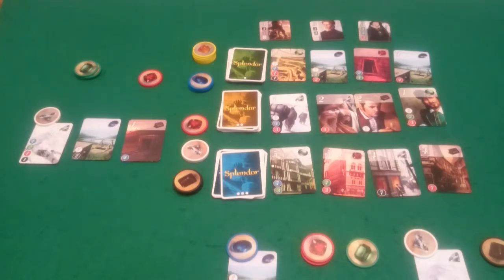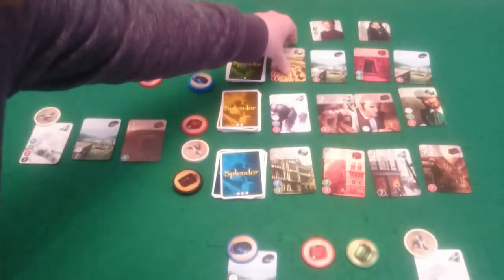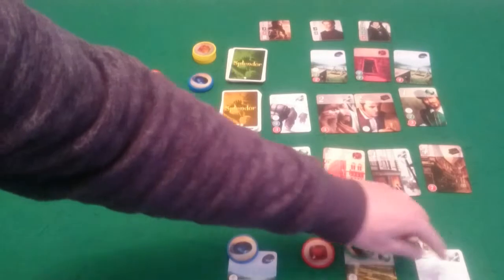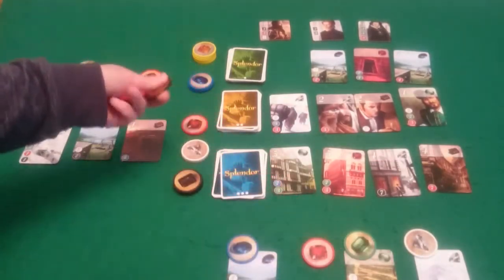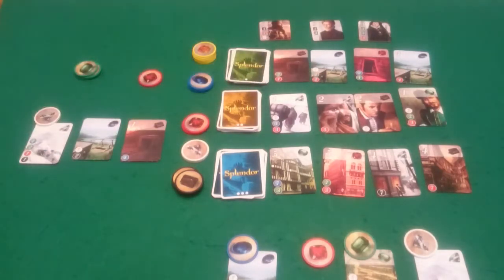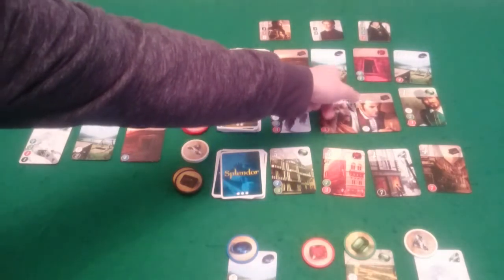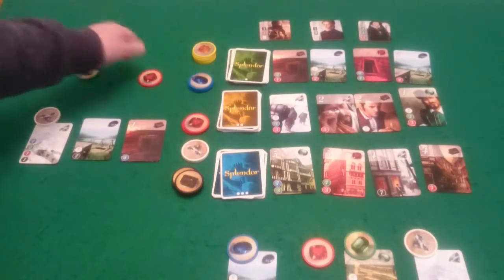Pixel will buy this green. She's got a white card and a blue card so she just needs a red and a black. Which makes it my go again. And I am going to buy — I can't afford that, or that, or that. So I can afford this black so I will buy that black.